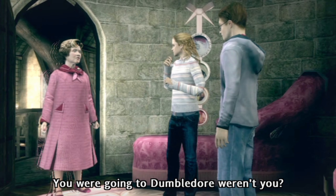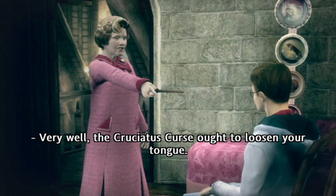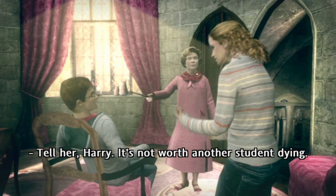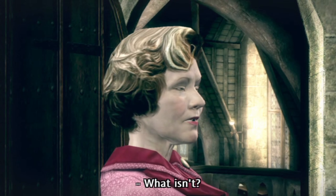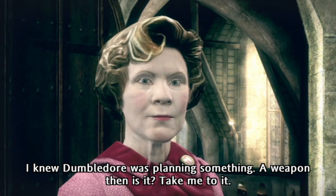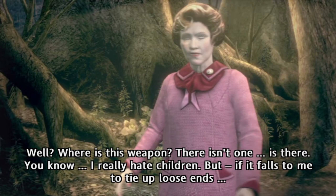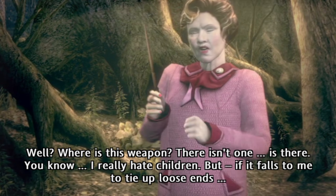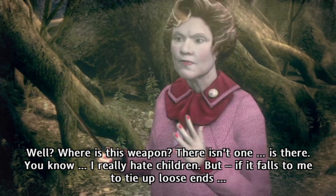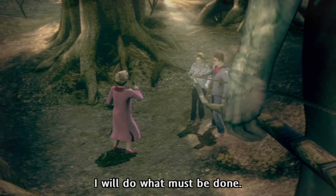You were going to Dumbledore, weren't you? Very well! The Cruciatus curse ought to loosen your tongue! No! It's illegal! Even Minister Fudge! Tell her, Harry! It's not worth another student dying! What is it? I knew Dumbledore was planning something. A weapon, then, is it? Take me to it! Well? Where is this weapon? There isn't one, is there? You know, I really hate children. But if it falls to me to tie up the loose ends, I will do what must be done!